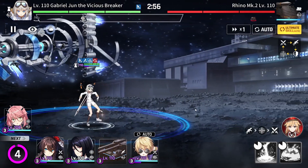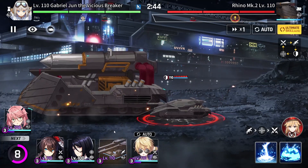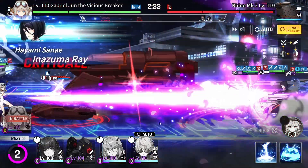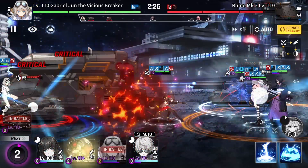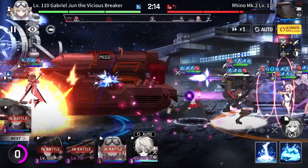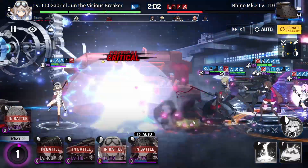Put Gabriel down and wait, just like last time. Once the rhino passes, put the tank down, then Hayami, then Chifuyu, then get ready to deploy Lena Cooper. Put Lena down and stun it. Wait until it attacks twice — that's 1, that's 2 — then stun it now. We can do it, that will win. That's it — we got the clear.